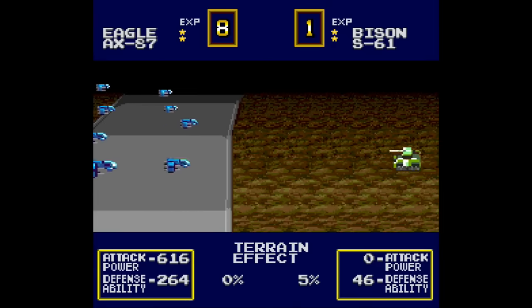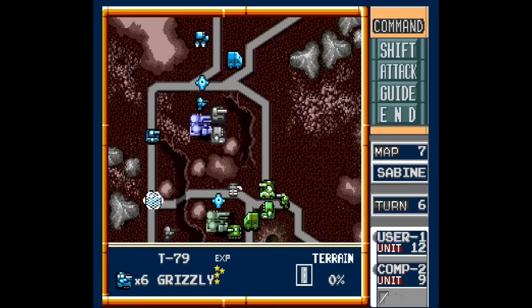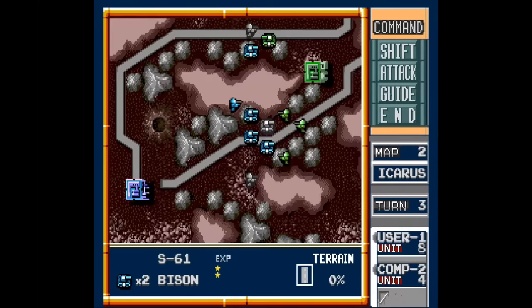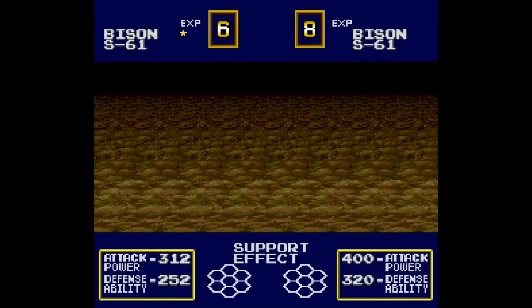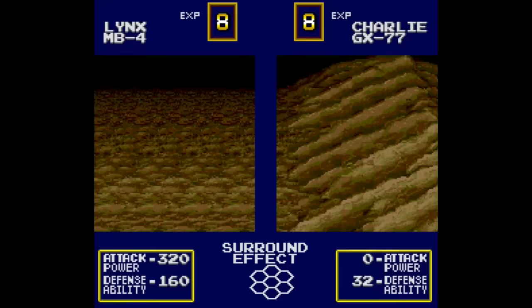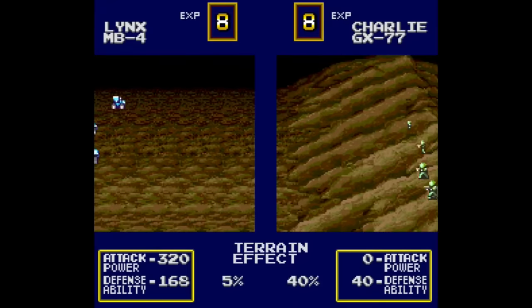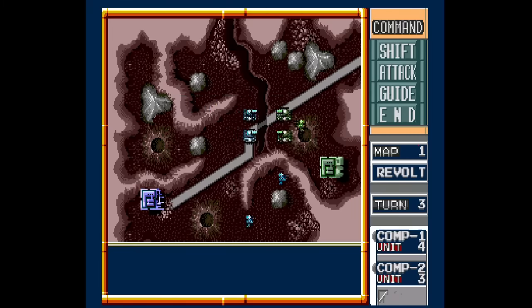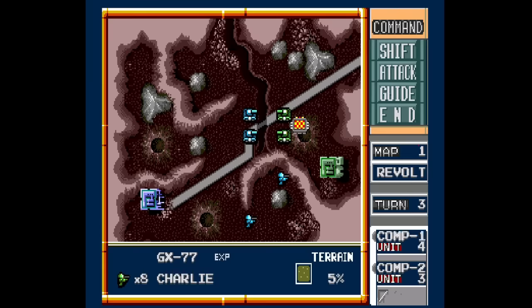The goal of each map is to either capture the enemy prison camp or just completely wipe out the enemy entirely. The game starts out real simple — you select the unit you want to control, then select the shift option in the upper right to move it, with each unit having its own range. I do like how the game uses a hexagonal map instead of a basic grid; that adds a bit of a wrinkle and gives the player more options on how to proceed. Each unit has its own stats, and familiarizing yourself with each unit type and putting them in the best possible position to succeed is really the name of the game — and that's a lot easier said than done.